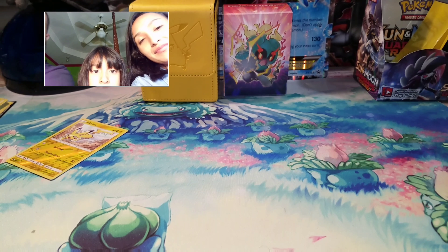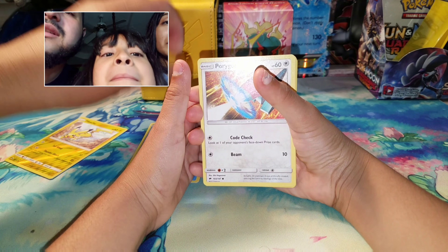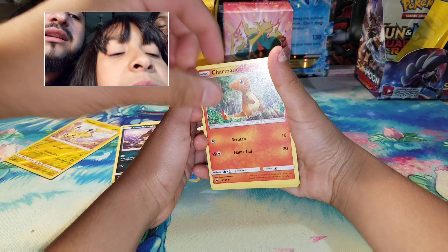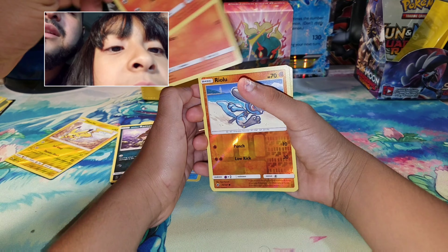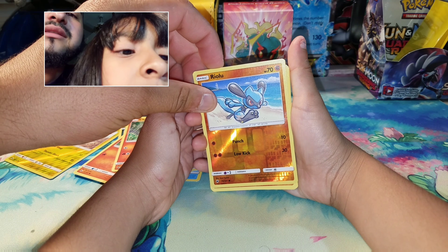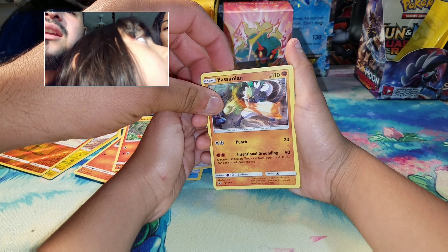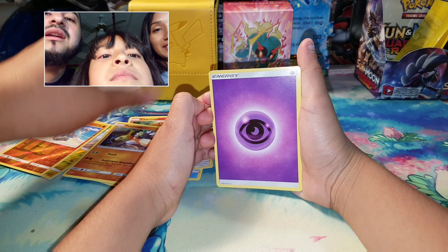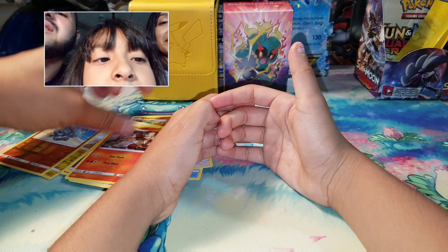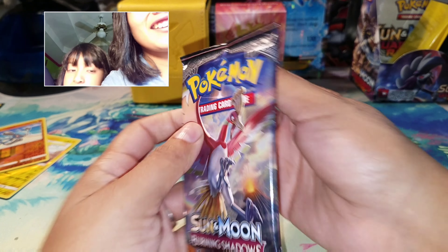Now Pokey Girl is gonna open her first pack. She got a Panpour, Porygon, Rattata, Charmander. The reverse is a Passimian, Psychic Energy, Porygon Two, and a Charming Minion. All right — no GX's yet.